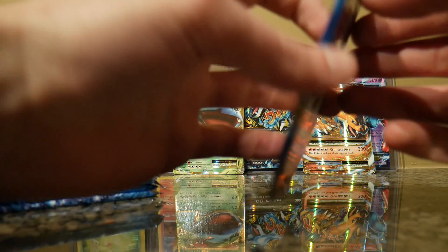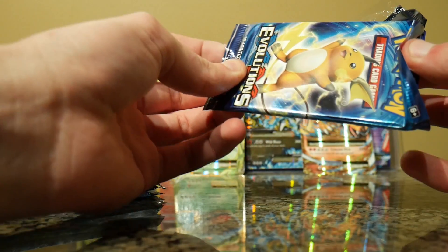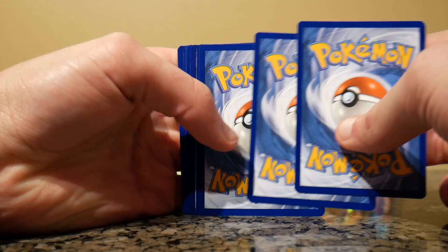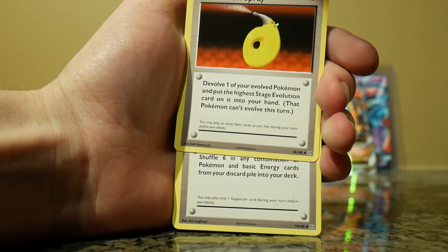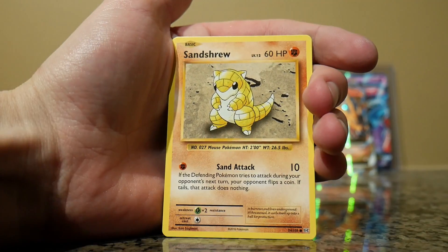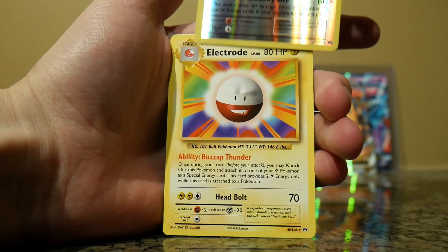I think we have six more packs. So far I'd consider this a very successful pack opening — apart from the narrator, that's the only problem. The cards are great. Evolution Spray, Brock's Grit, Slowbro Spirit Link, a Drowzee, an Electabuzz, Vulpix, Sandshrew, Onyx, Reverse Holo Electrode, and another Electrode.